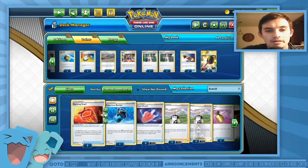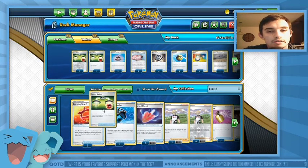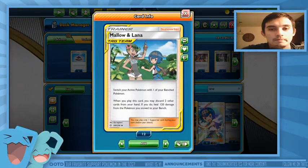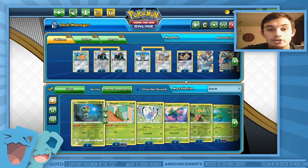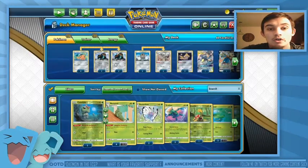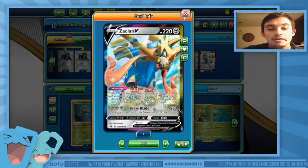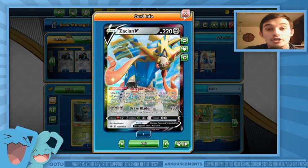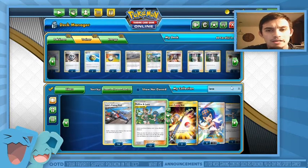Ideally you want to play Lana and Mallow to heal 120 damage on your Copperajah. We're also playing Galarian Perserker so we can do an extra 20 damage, letting us hit 260 with two benched. We're also playing Zacian V — pretty much any steel deck you're going to be playing Zacian V — not just for extra damage but to accelerate energy onto Zacian and add cards to your hand.